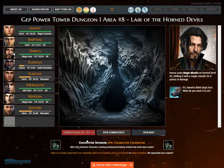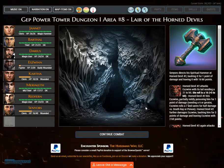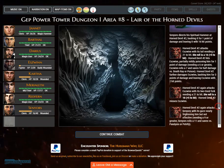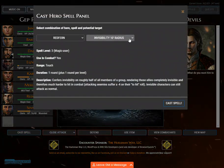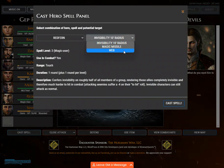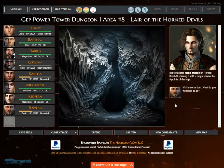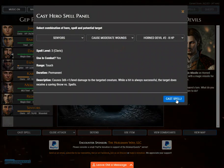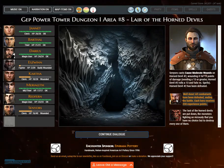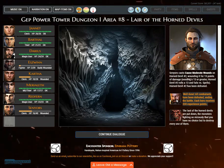Janette directs her blink dog at Horned devil number two, biting it for 2 points. Janette directs her spiritual hammer at Horned devil number two, bashing it for 1 point, leaving it with 16 hit points. Redfern casts magic missile on Horned devil number two. Sanatius casts cause moderate wounds on Horned devil number two, wounding it for 15 points of damage. Needing a 15 or greater, Horned devil number two rolls a 13 and fails. Horned devil number two has been defeated.